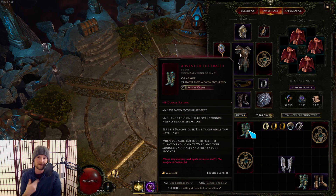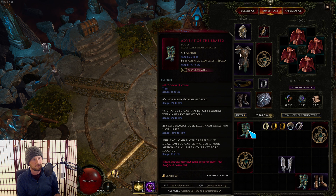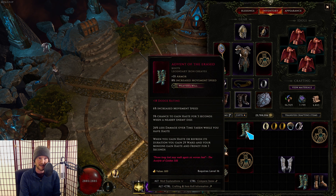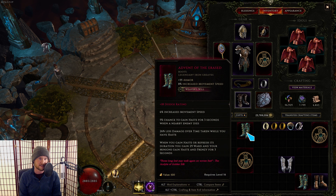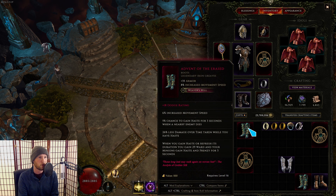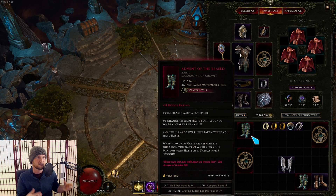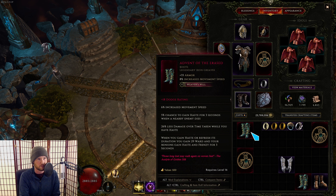The boots come up on stream very often because we've been playing a lot of ward-based builds, especially with the introduction of Runemaster. These boots say 'chance to gain haste for three seconds when an enemy dies,' and whenever you gain haste or refresh its duration, you gain a chunk of ward — up to 35 ward. You can use this as a way to fuel ward into your build. Combined with gloves that give chance to gain haste on hit, a Quicksilver ring, or a skill with haste on hit — if you combine lots of small hits with lots of chance to gain haste, this becomes an engine for generating ward. Most notably, spark charges tend to be in builds with lots of small hits, and you can turn that into ward with these boots.